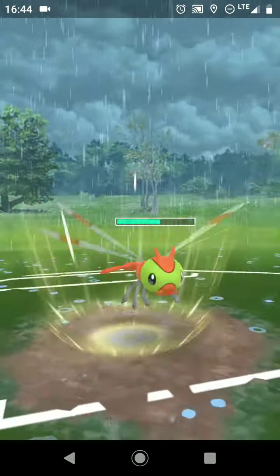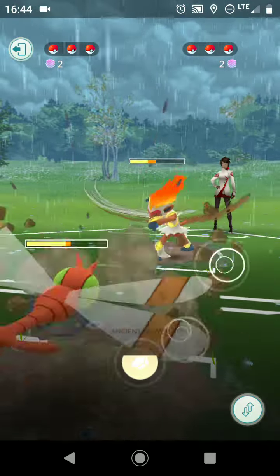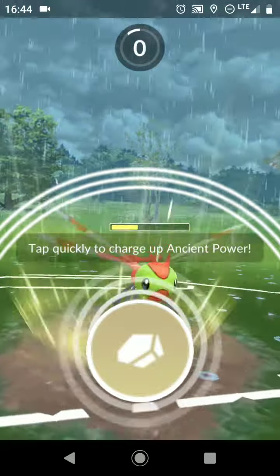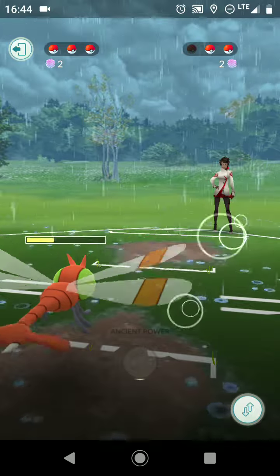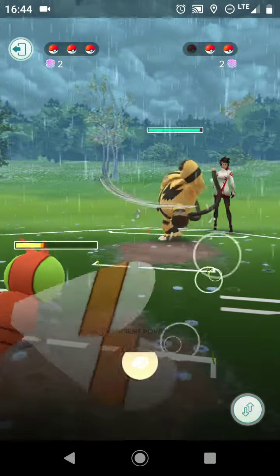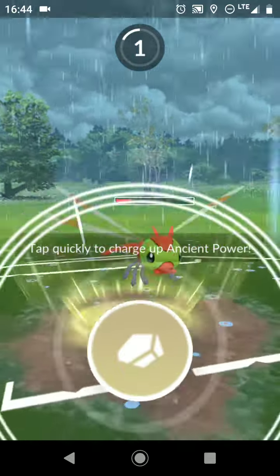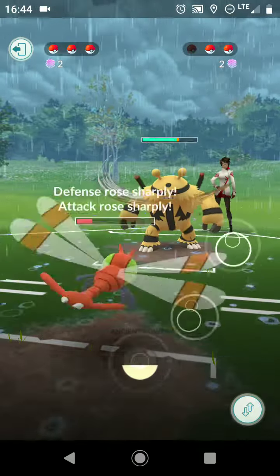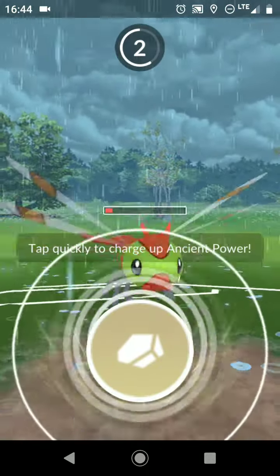Back-to-back ancient power boosts — with two back-to-back I can one-hit KO Moltres. I will shield if necessary. It's possible to beat the first two without boosts, but it's unlikely I'll make it to the last one, so I would need this to be a boost and the next one to be a boost as well.